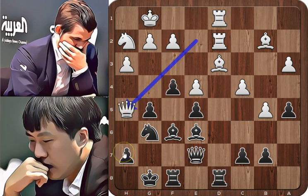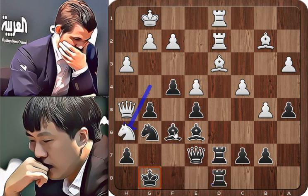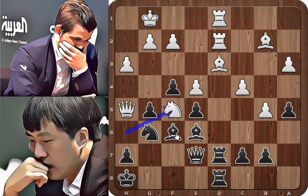Queen to h5, into black territory, and rook to d7. Since the queen is no longer defending the bishop and the rook, black plans to double on the d-file, pinning the bishop. Knight to g4, attacking the dark-squared bishop, and black doubled on the d-file. Knight to h6, check, king to h8, knight to f5, and the queen is under attack.